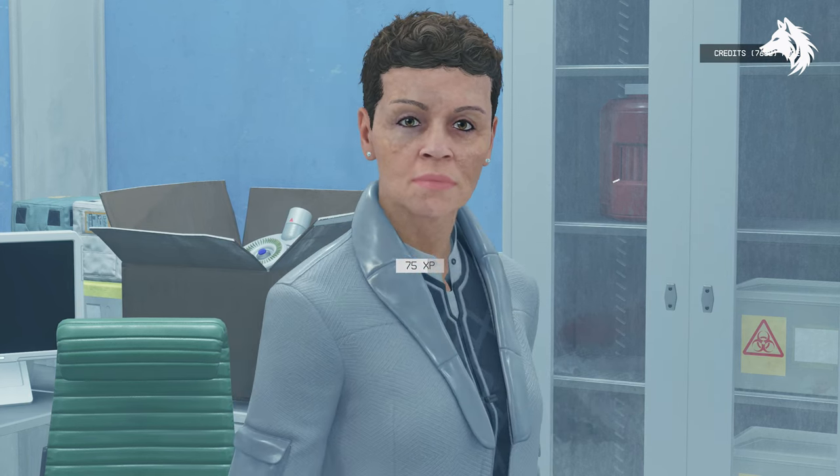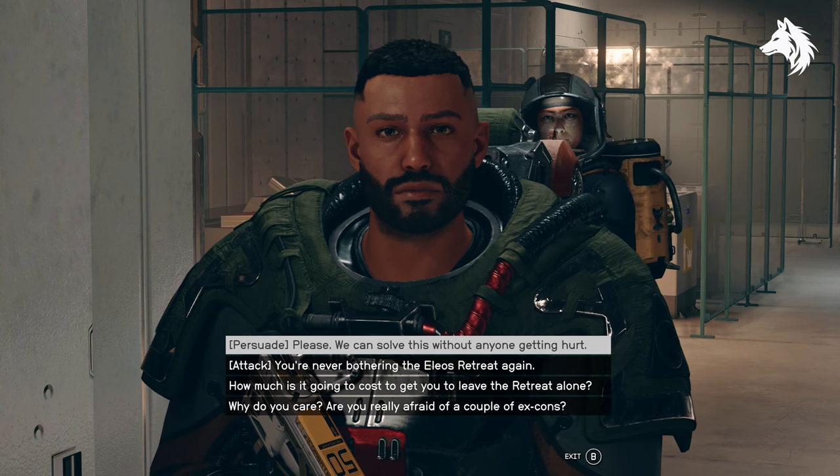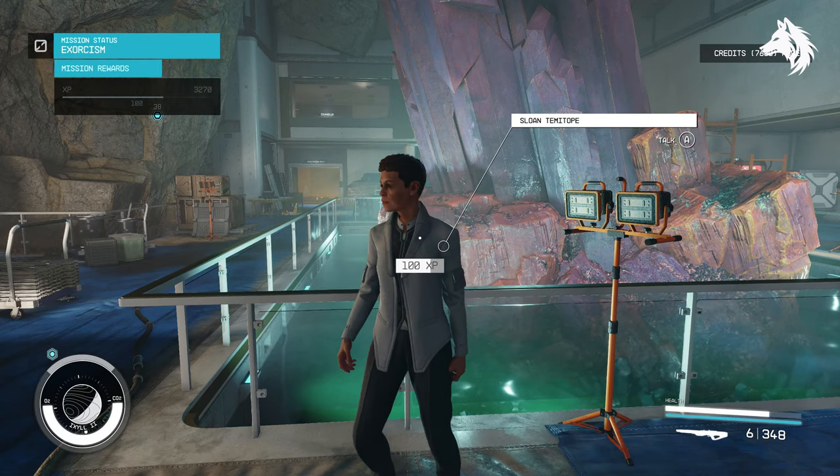This will begin the next quest, Exorcism. You now have to walk all the way back to the outpost — it's pretty tedious — and you can kill or persuade the trackers to leave the retreat alone, then return to complete the mission.